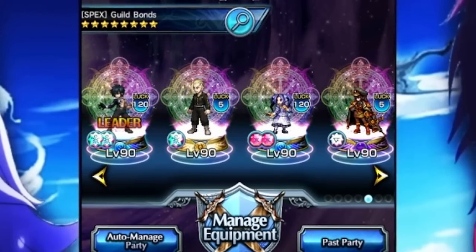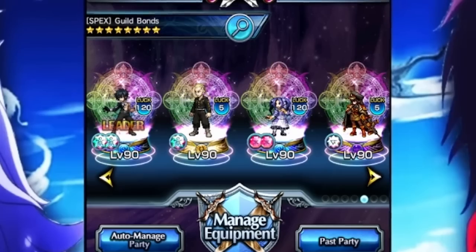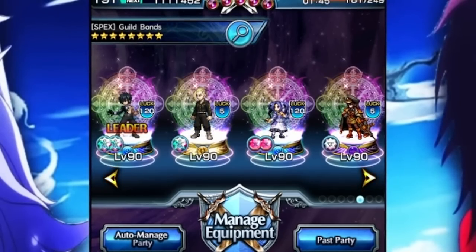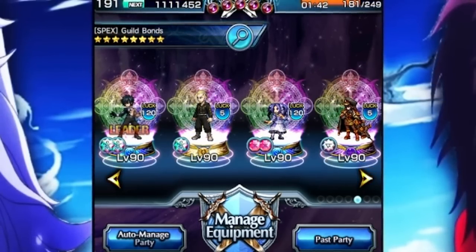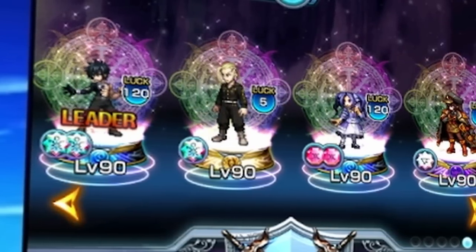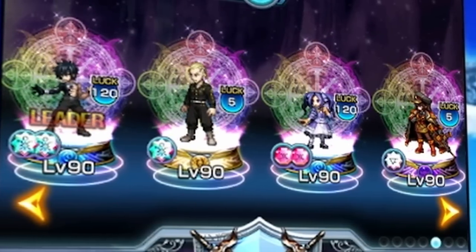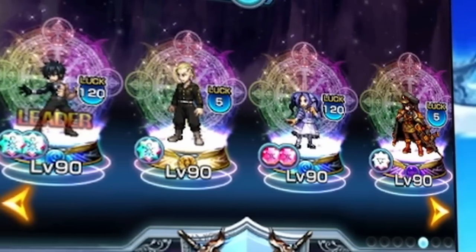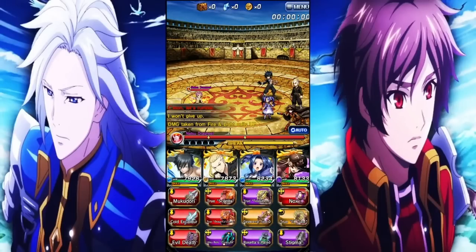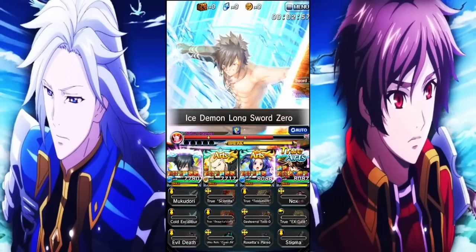You guys have seen this team countless times on the channel. I don't know if I would necessarily call this the best team for Gray, but you don't really have to build a team around Gray — that's the great thing about it. You can kind of just do whatever you want. Like if you want to put him on a team where everybody else works with each other and Gray is just kind of there, he wouldn't mind. He really does not care. Mainly the idea with this team is that since Gray's animation is so fast and he's going to have his true art first, everyone else just kind of utilizes his art gauge.